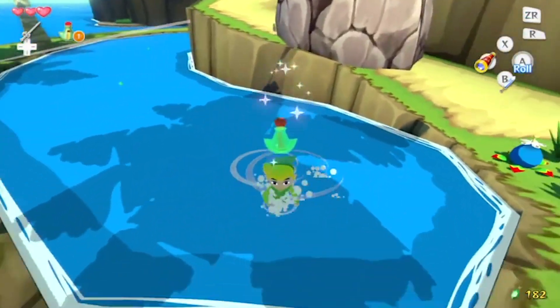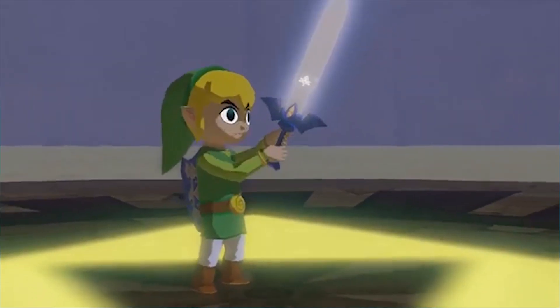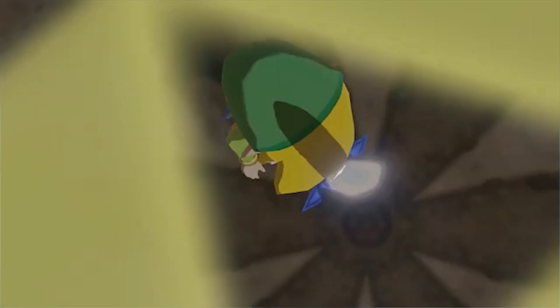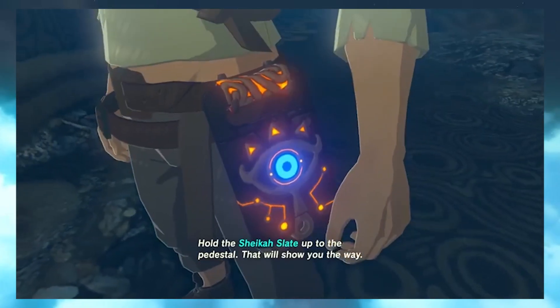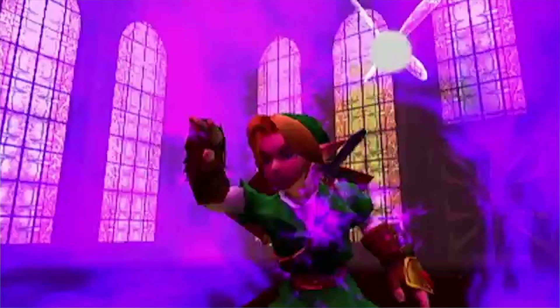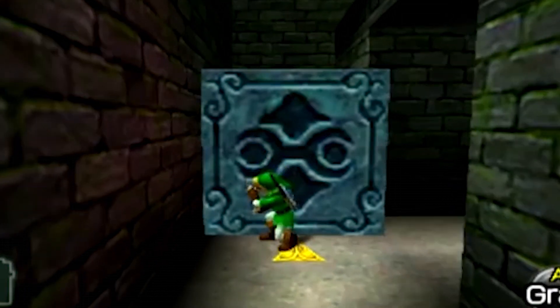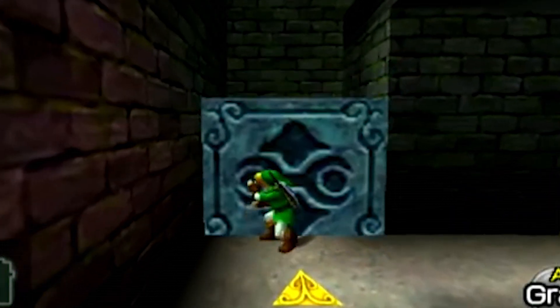The Zelda team has continued to seemingly make changes and improvements upon its Sheikah Slate mechanics, adding brand new abilities to Link's strange new arm that seems to have replaced the Sheikah Slate, patenting new abilities such as one labeled Rewind — that can simply be described as a return movement for objects that will have a massive impact on the game's upcoming puzzles and dungeons.